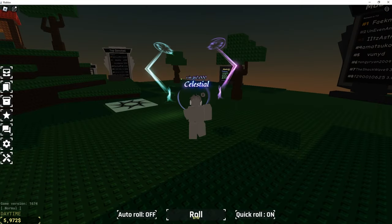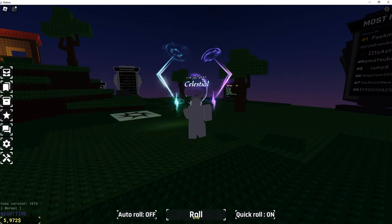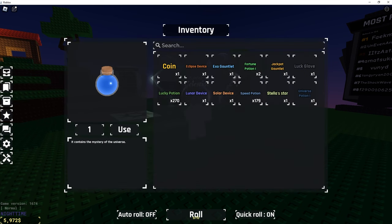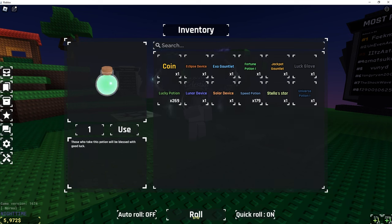So we're going to be using the universe potion now to see what it does. What I've heard it does is that it lets you get stuff from Starfall, like Galaxy or Comet, without having to get a breakthrough. So first thing we're going to do is use a lucky potion here. I'm going to use a fortune one potion, and I'm also going to use a speed potion so that we have all this stuff.